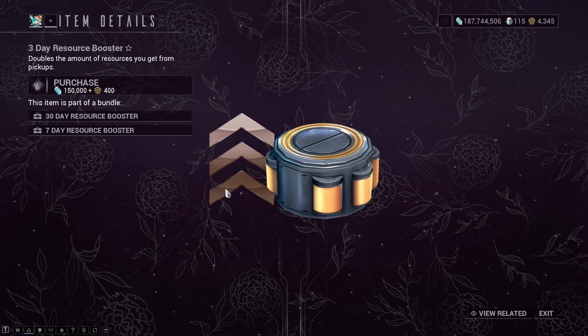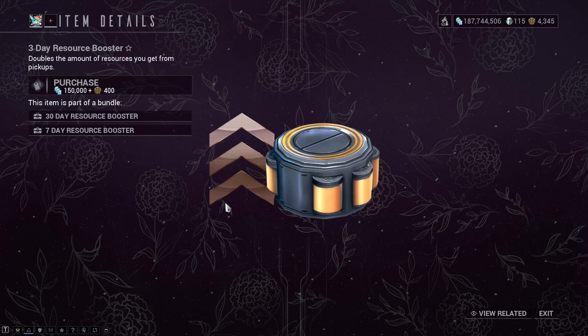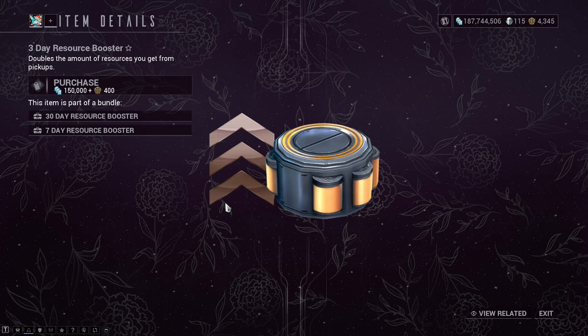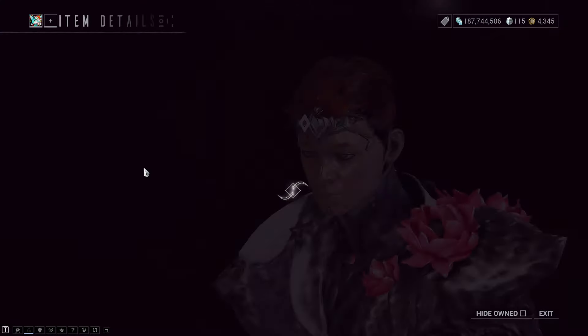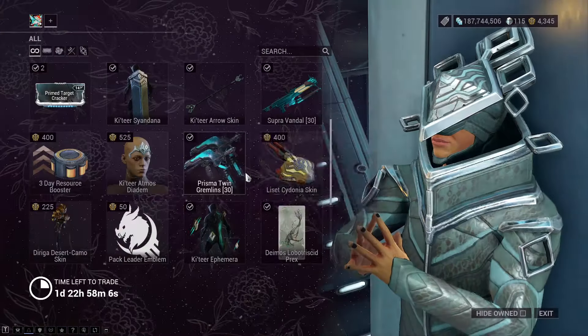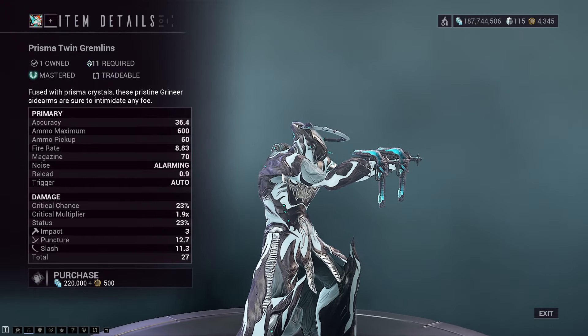There's a 3-day resource booster, which can be really useful. If you are going farming for a resource, this is a great way to get a resource booster without having to use platinum. There is the Catia Atmos Diadem.